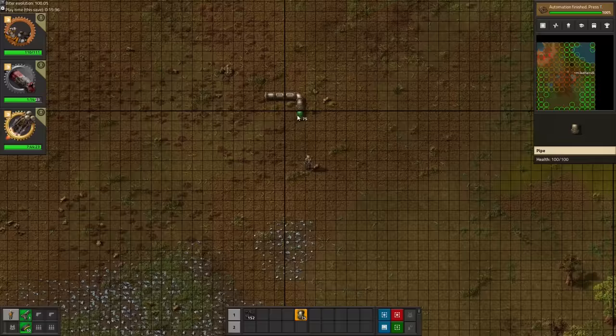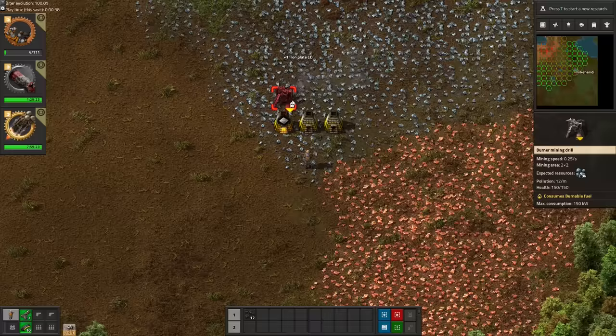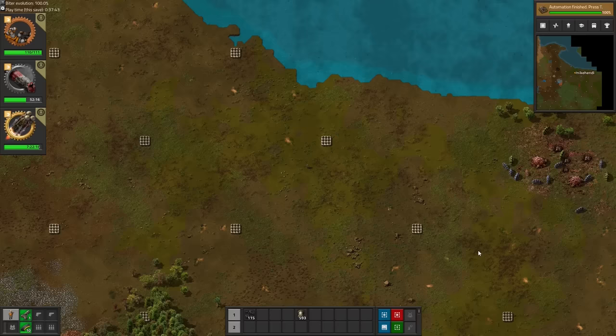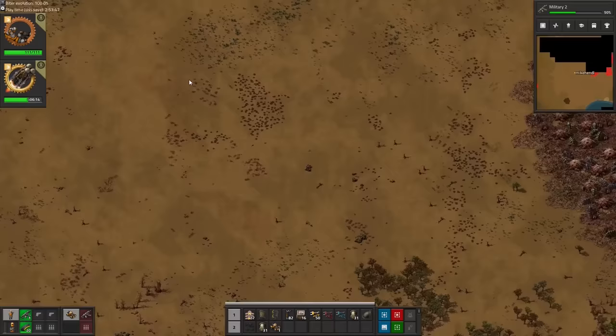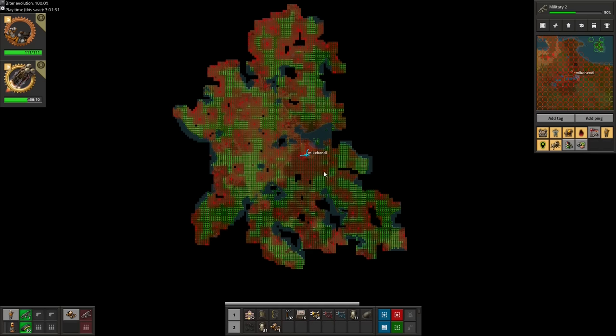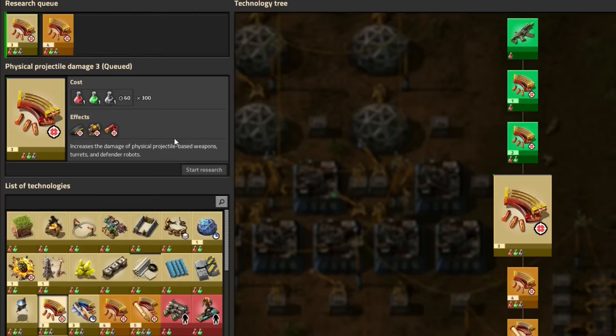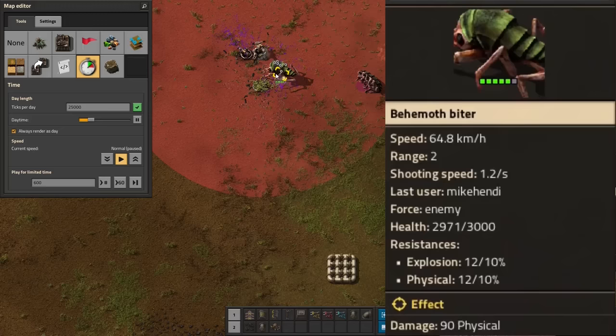We tried to counteract biter expansion by littering pipes everywhere, which got off the ground pretty slowly due to our other goal of reaching all achievements, including Lazy Bastard, which basically disallows any hand crafting at all. We then made a hard beeline for the car to explore a giant amount of land, to lull the biters into expanding somewhere else than towards my base. This is very important, because we cannot defeat or even defend against even a single behemoth biter until we unlock military upgrades and some pretty expensive ammo damage upgrades.